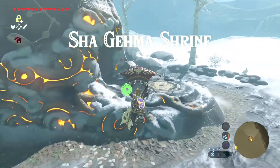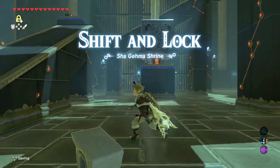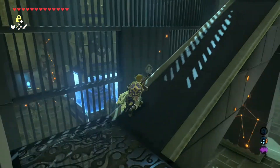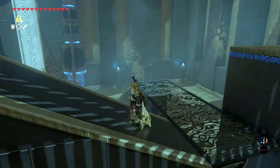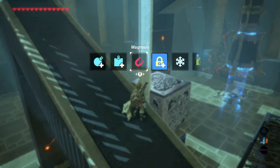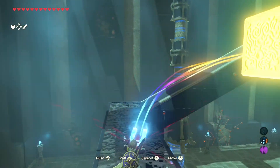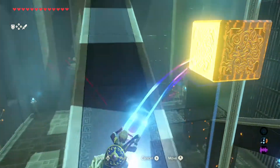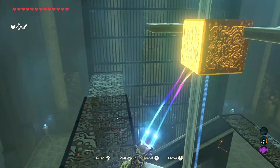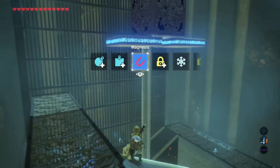Now this is a pretty easy one. All you have to do is lock on, use your magnesis, lock on to this metal cube. You're going to pull that all the way up to the top with you. All the way up. There's two treasure chests — one has the small key, that's what opens the door to the shrine. Alright, now hold it up here. Let those get right there.